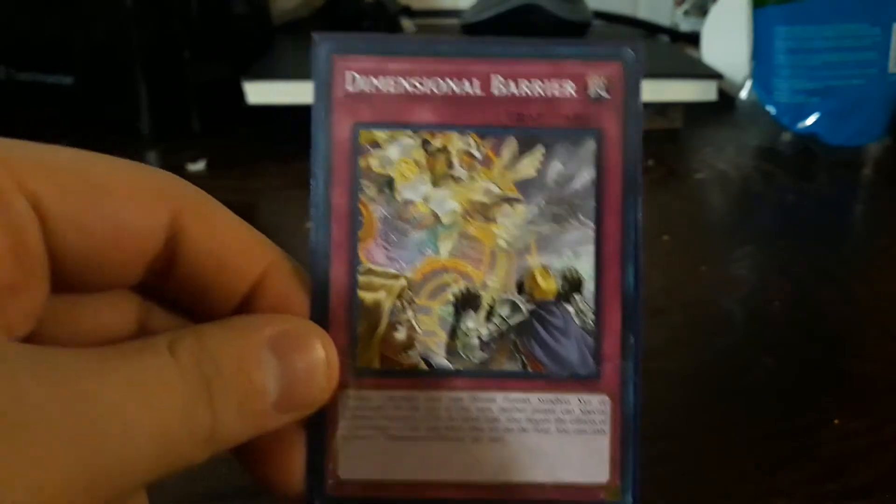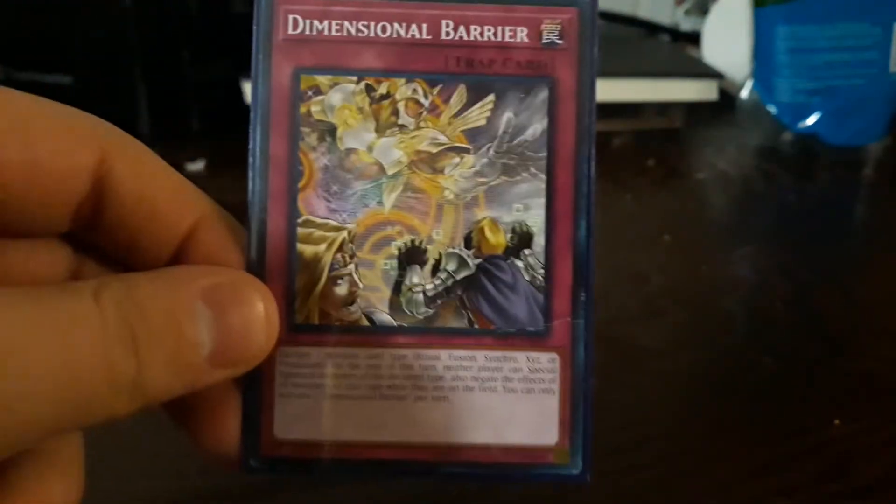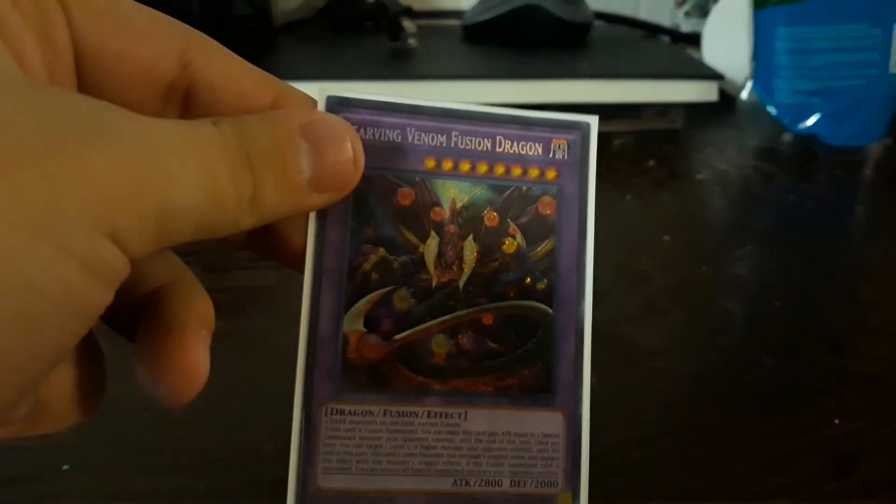Dimensional Barrier to cuck over your opponent — if you know what deck they're playing it helps. Fusions: one Starving Venom, which is fun.